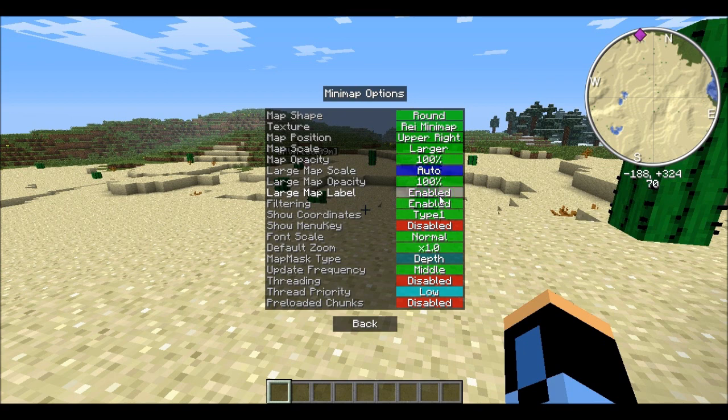The map label shows the Ray's Minimap name on it. You can enable and disable a bunch of stuff that shows on the screen and all that.